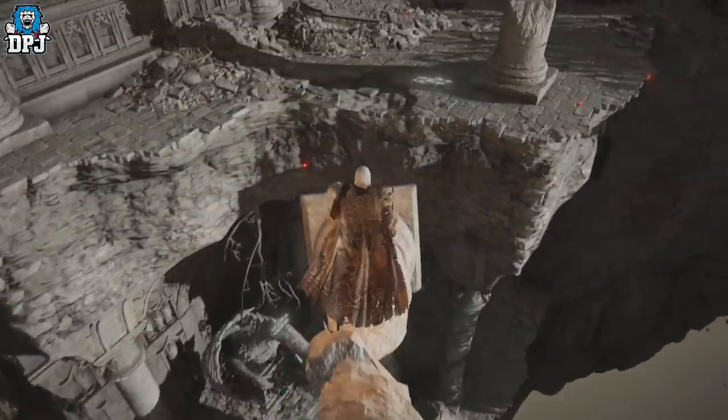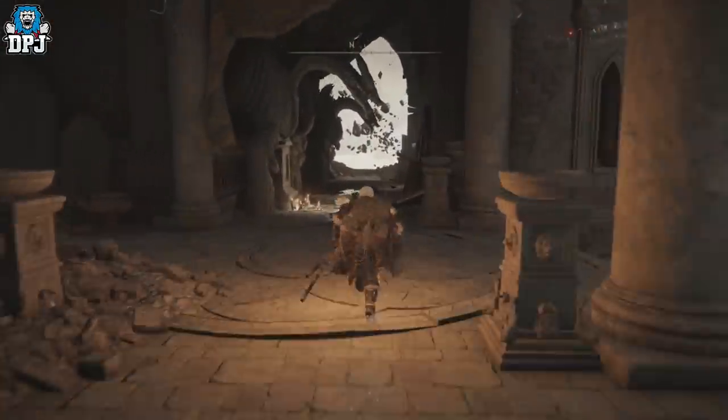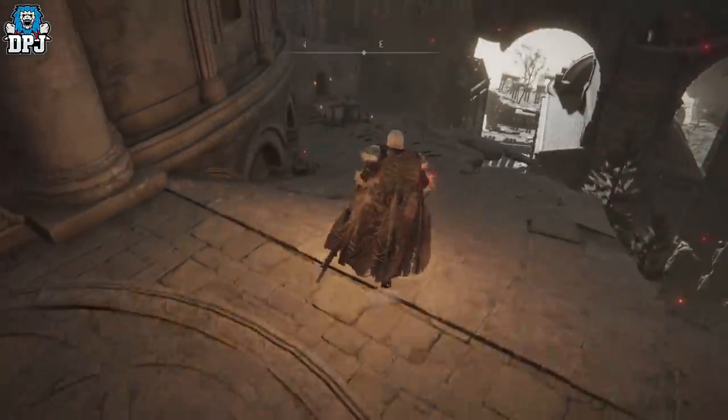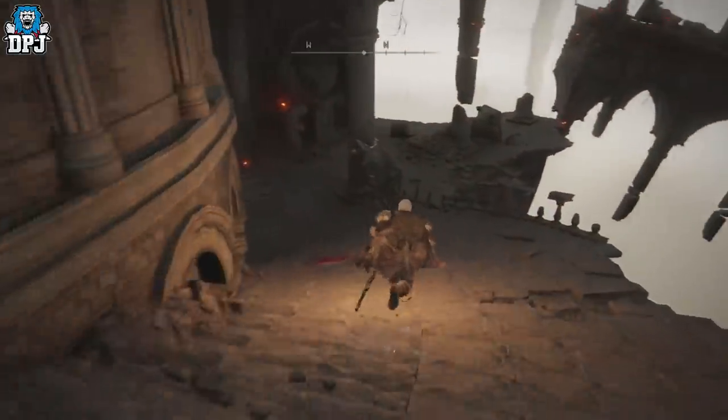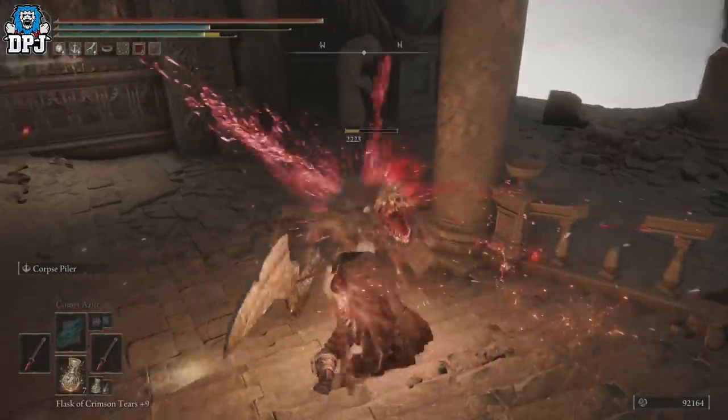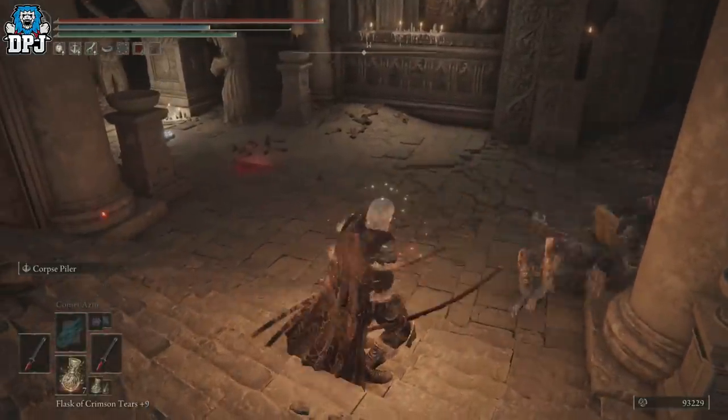Now run and go down these steps and there's another enemy right there. Kill him, and there you go — those are the two enemies that drop the Beastman's Cleaver.